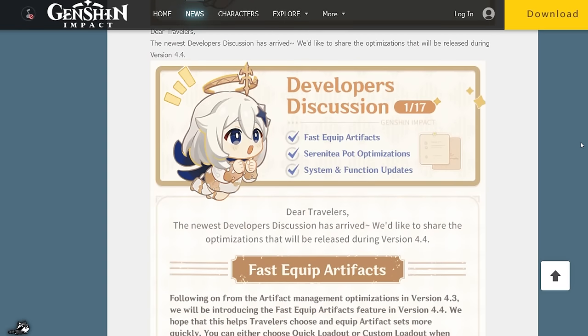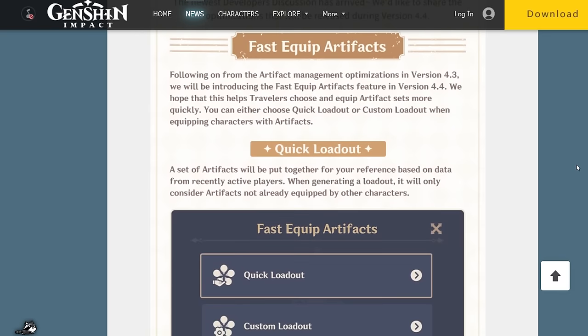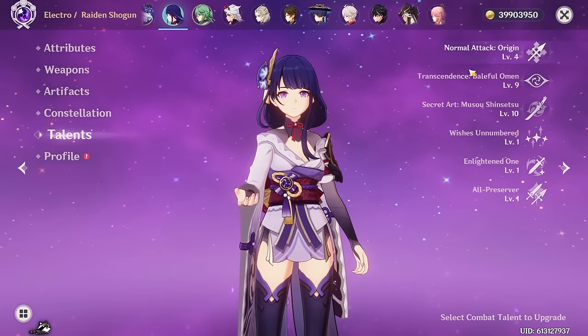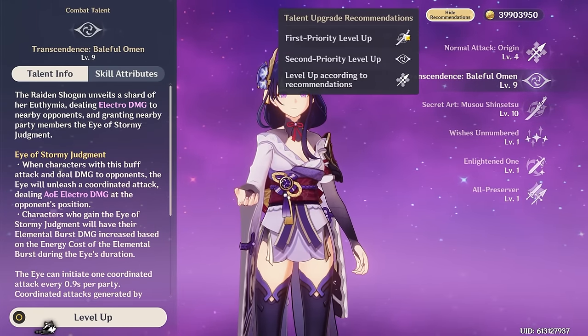Well, the whole dev talk. The system is broken up into two different modes: quick loadouts and custom loadouts. Quick loadouts are designed for the kind of player that doesn't exactly know which direction to take their character in — perhaps they don't particularly like character building or don't know that much about it. This is going to take data from active players and equip a set of artifacts appropriate for the character.